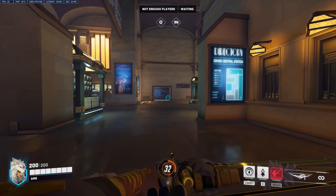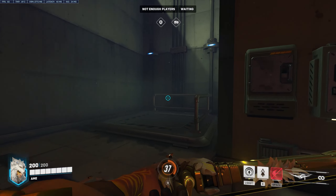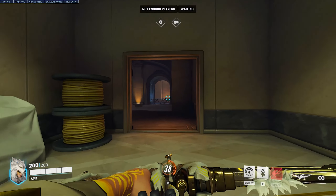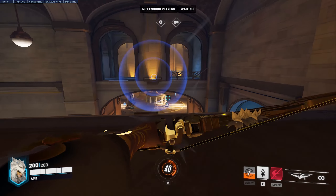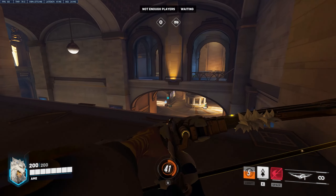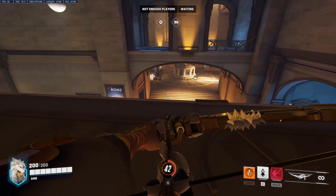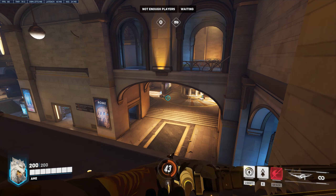Tip number seven. To finish off with Midtown, we have the strongest high ground in the whole map. This place is actually very much undiscovered by the masses as you need to find this hidden elevator in the back rooms. Up in the high ground, you are pretty much untouchable as the only way up there is from the elevator or by using some major movement ability. From the high ground, you have the power to contest the main pathway all the way to the last corner of the map. Don't sleep on this one.